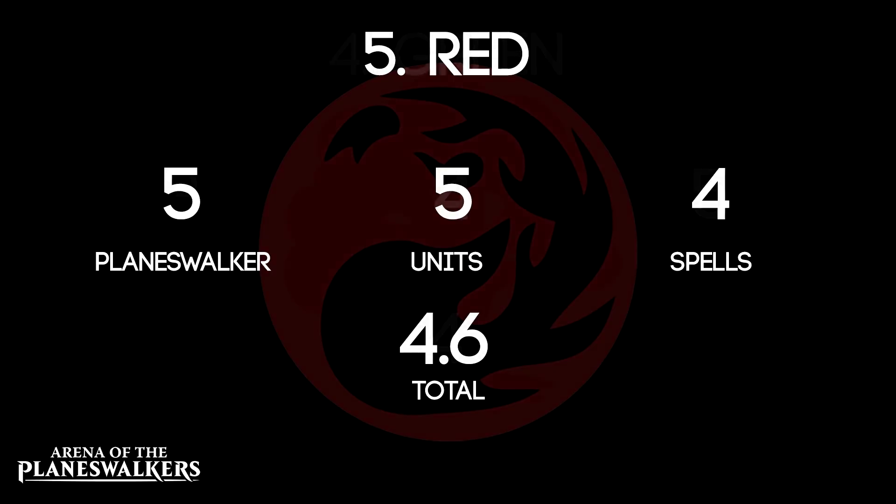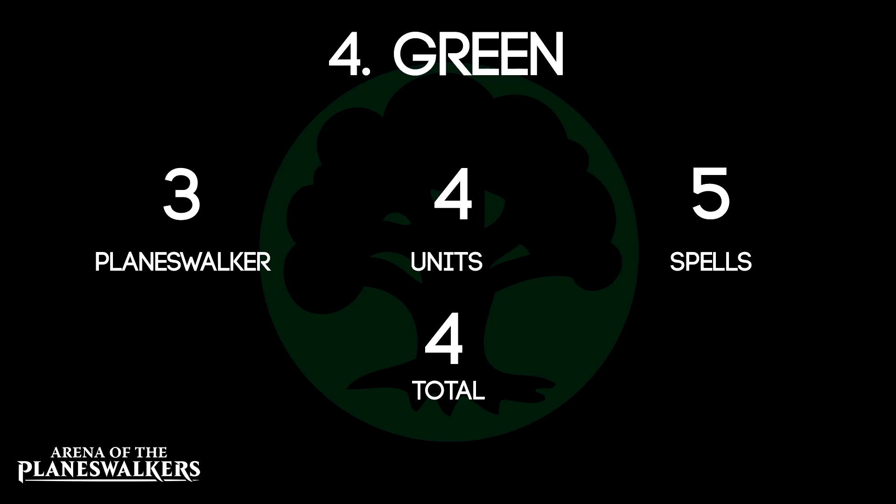At number 4, we have Green. Nissa is fairly middle of the road — her sprint ability is great, but she can rarely get enough damage down. The Elf Rangers are great in wide open setups, but their ability goes to waste when they get tied up in a tight spot. The Pummel Roots are really just a crappier version of the Rocks Veterans. Where Green really suffers, however, is in the spell department. There are spells in the Green deck that literally do nothing unless you're playing against flying units, and in the base game only Red has flying units. However, given the hit-and-run aspect, there's enough here to make Green marginally better than Red if played well.